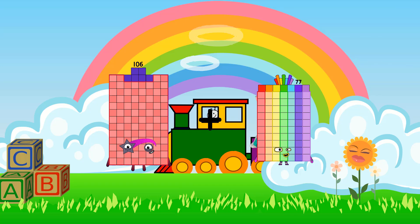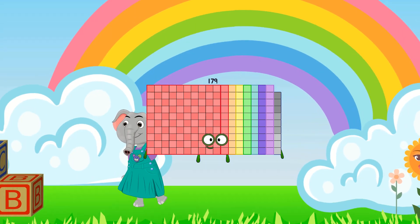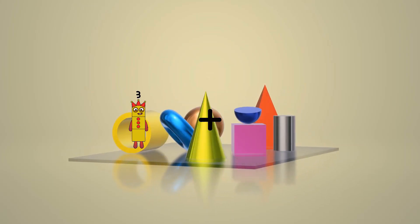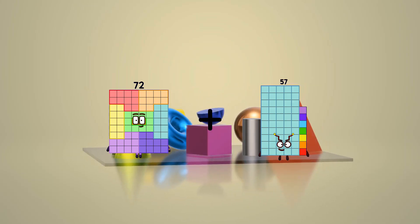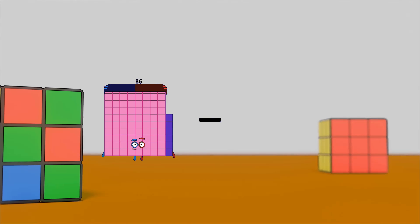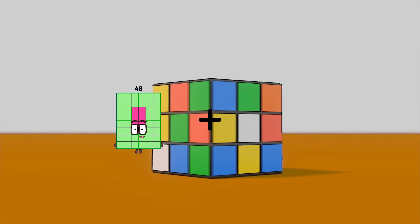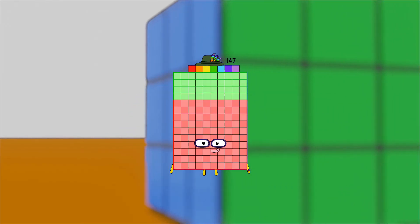106 plus 73 equals 179. 86 minus 43 equals 43. 72 plus 57 equals 117. 129 minus 86 equals 43. 86 minus 22 equals 64. 48 plus 99 equals 147.